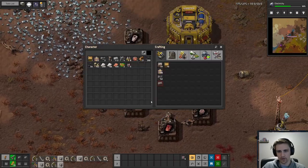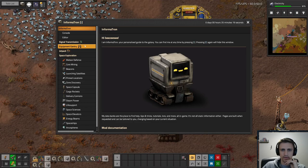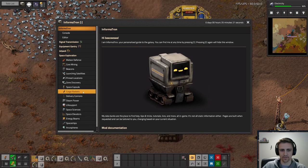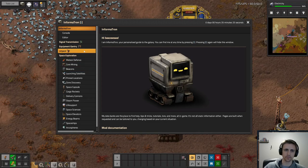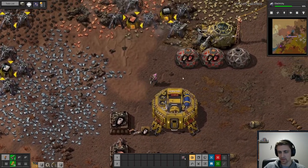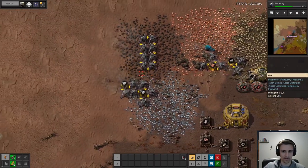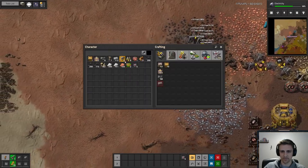The Informatron is pretty cool. I don't think it says anything about any of that, though — it just gives you basic stuff. I do wish that was a bit more clear, because that's one of the things that's different from the base game that is really nice.